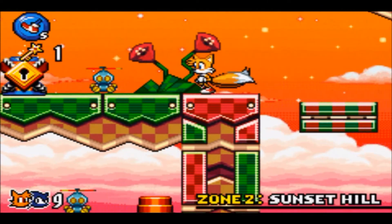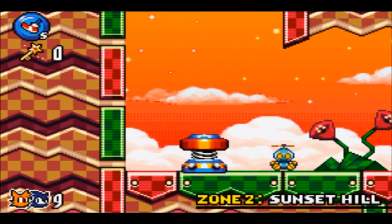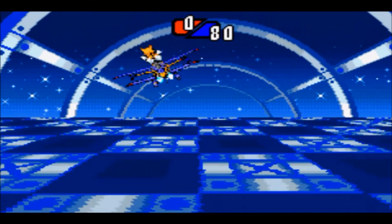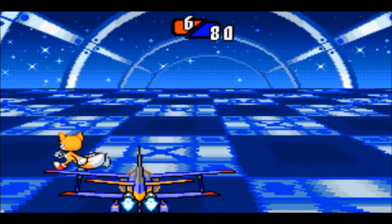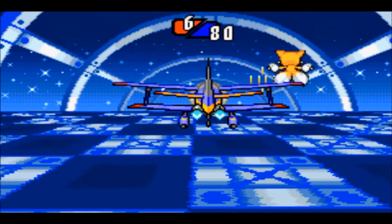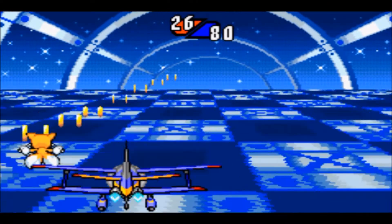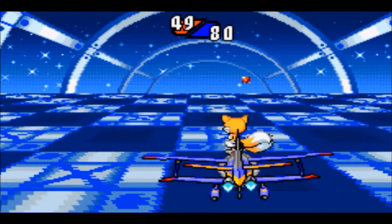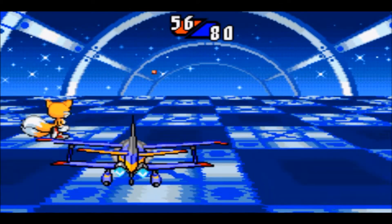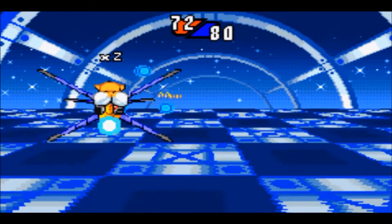Before the next boss fight, we need to take care of the second special stage and hopefully achieve the second Chaos Emerald. I switched back to Tails as leader and Sonic as partner. The Chaos Emerald color order is always the same — red at the beginning and purple at the end. This game is going to be slightly longer than Sonic Advance 1 and 2, since we now have three acts instead of two.